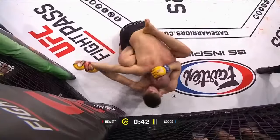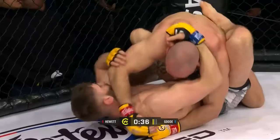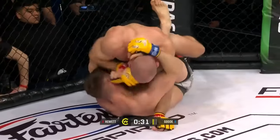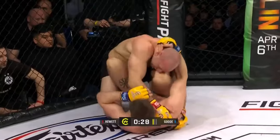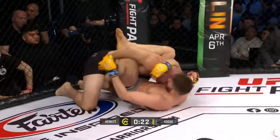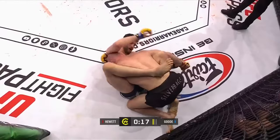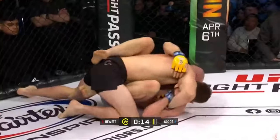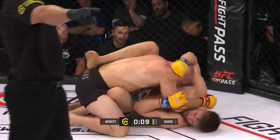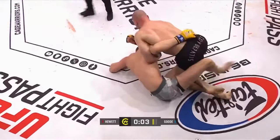Triangle possibly coming here — you can see the wrist control. Those long legs are going to be hard to get over the shoulder. That's the problem with the triangle position: easier to lock off, hard to get there to begin with if your foot's trapped in half guard or butterfly guard. Slicing elbows from Hewitt. He's still working the inside, trying to get that right foot out. Hewitt isn't really reacting to the wrist control — he knows Good isn't going to be able to get that foot out and the triangle is not much of a threat.